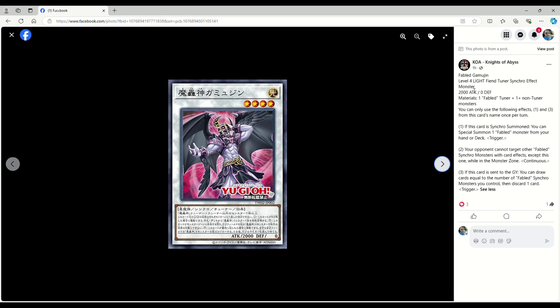Next up we have Fabled Gamujin — level 4 light fiend tuner synchro effect monster, 2000 attack, zero defense. Requires one Fabled tuner plus one or more non-tuner monsters. You can only use the first and third effects once per turn each. If this card is synchro summoned, you can special summon one Fabled monster from your hand or deck. Your opponent cannot target other Fabled Synchro monsters with card effects while this card is in the monster zone. If this card is sent to the graveyard, you can draw cards equal to the number of Fabled Synchro monsters you control, then discard one card. This card isn't really the best at face value, but yeah.